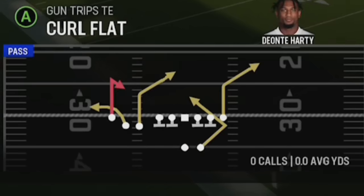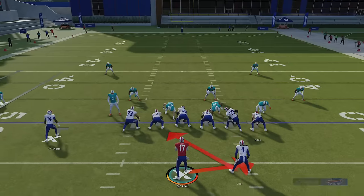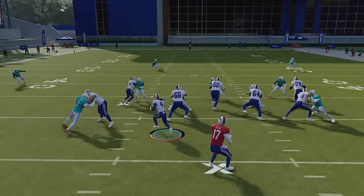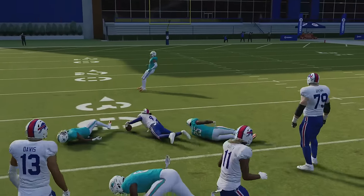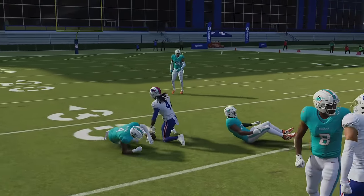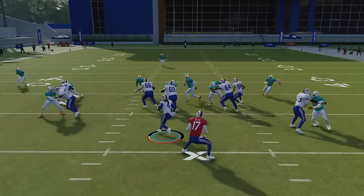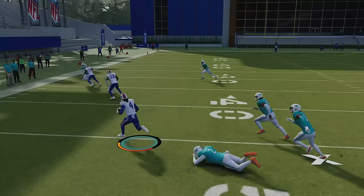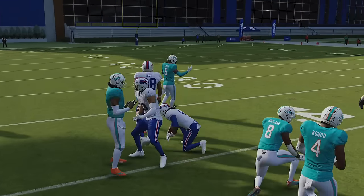I'm going to start with just a simple inside zone. It's a very consistent run play. You can see how that receiver comes downhill and sets the block on the linebacker — that's really what makes this play good. If it's man coverage, a lot of times it will spread, and you can see it's not going to be as good because there's a man defender there, so he's not going to be able to get to that next level and get that block.